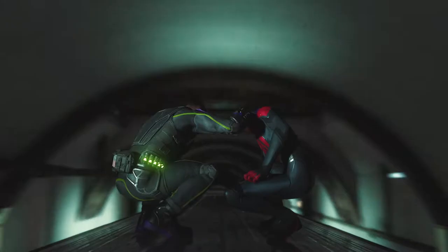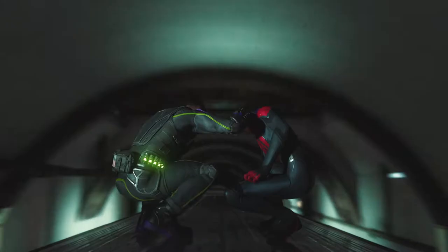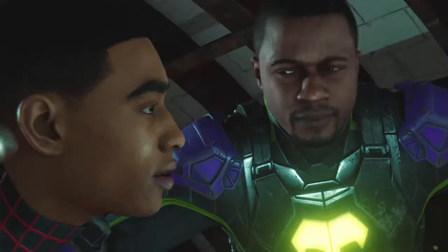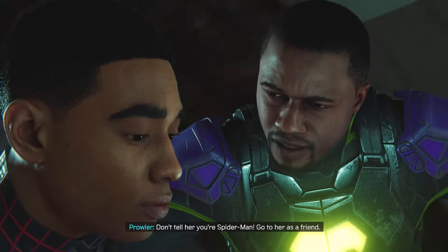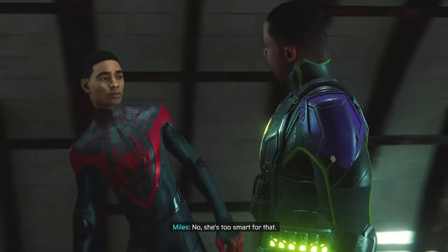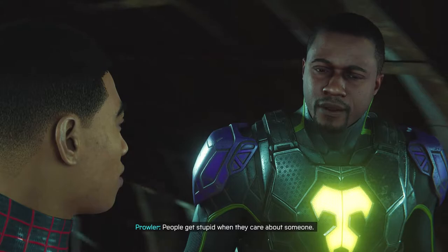Use Finn. Tell her you want to join the underground. You just told me don't take off the mask. Don't tell her you're Spider-Man. Go to her as a friend. No, she's too smart for that. You'd be surprised — people get stupid when they care about someone. Like you're being stupid now.